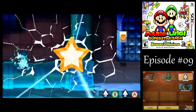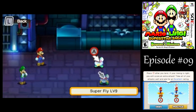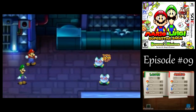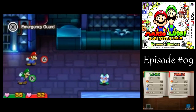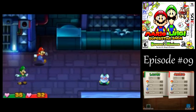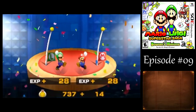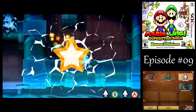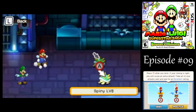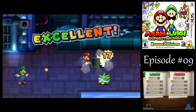Starting with Superflies — these guys have 30 HP, but they're otherwise pretty much the same as the other ones we met earlier. You can use hammer or jump on them. Then there's more spiny — spiky enemies. These guys have 24 HP, but obviously you don't want to jump on them, so we'll just stick to our usual hammer.